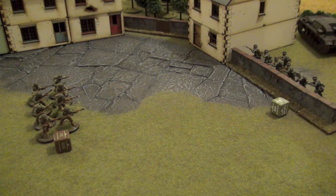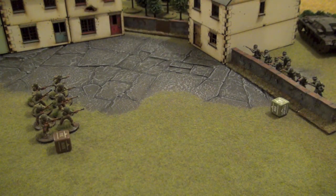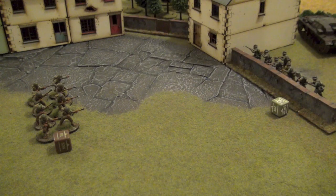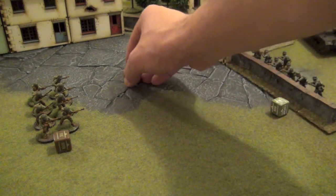Let's start with the NCO. The NCO has a small machine gun, like the Thompson from the American side. He will suffer a minus one because of the range — we're more than half the maximum distance of his gun, being 12 inches — therefore we will need 4+. And he misses.